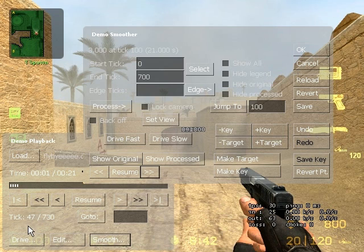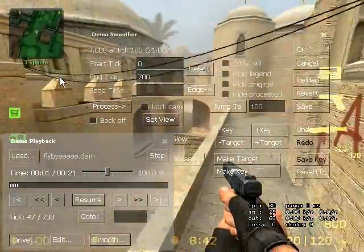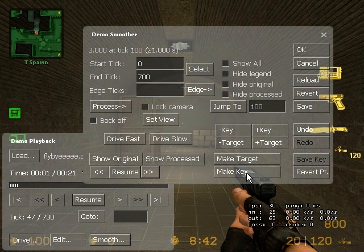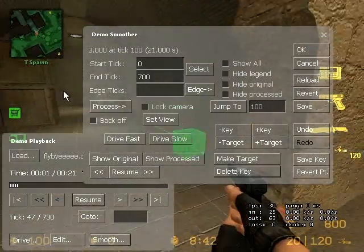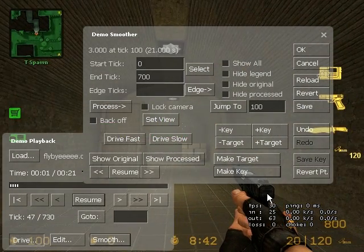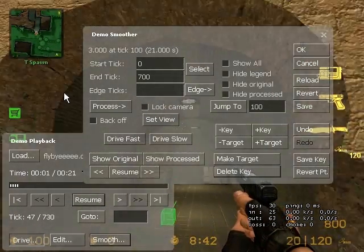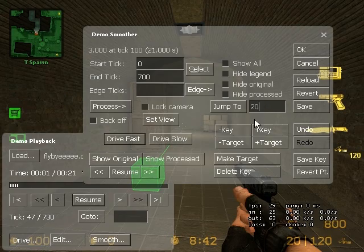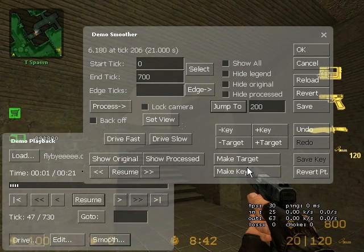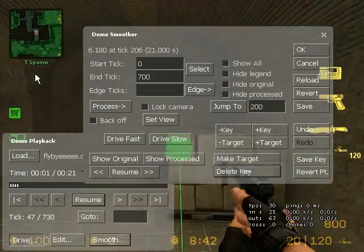Now to start somewhere in the level, click Drive on the demo playback. Hold down with your mouse and you can move around the level. This is the fun bit. Once you've found where you want to begin, click Make Key. If you move back after clicking that, you'll see this — this is where the camera is on tick 100. If you don't like it, click Delete Key, line up again, and click Make Key. It's very fiddly and doesn't always appear exactly where you stand, so just move about until it's right.